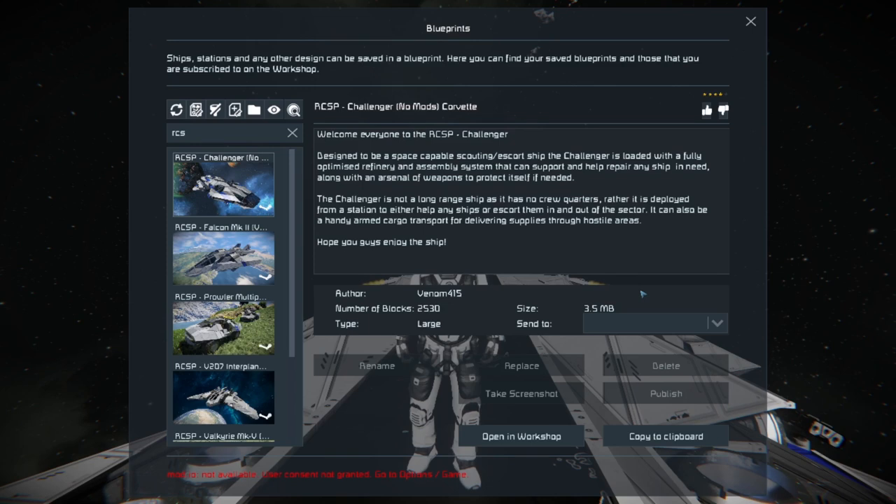Those of y'all on PlayStation and Xbox can literally snatch this thing off the workshop, put the blueprint in — it's probably on mod.io as well. You can just take this thing, put it in, and you'll have a nice little Corvette to fly around in the black and jump from rock to rock. It's a pretty cool ship.